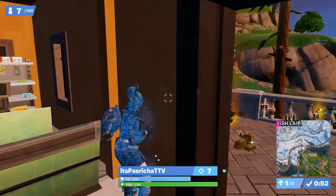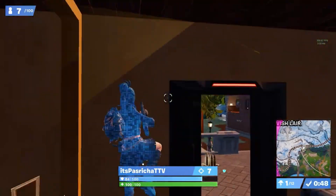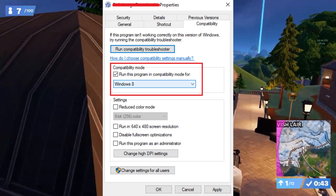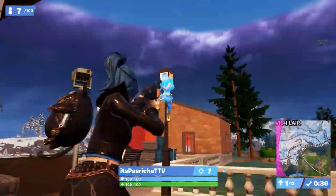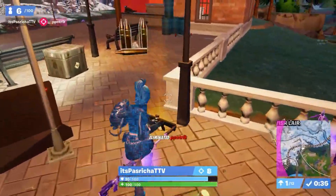Last but not least, let's talk compatibility — changing compatibility mode on Windows. Adjust the compatibility mode on Windows to ensure it plays nice with Fortnite. This might just be the final touch needed for a seamless gaming experience. If this video helped you out, don't forget to smash that like button and subscribe for more gaming fixes.